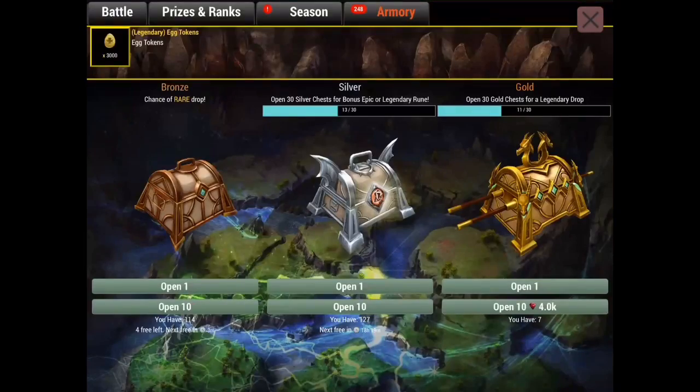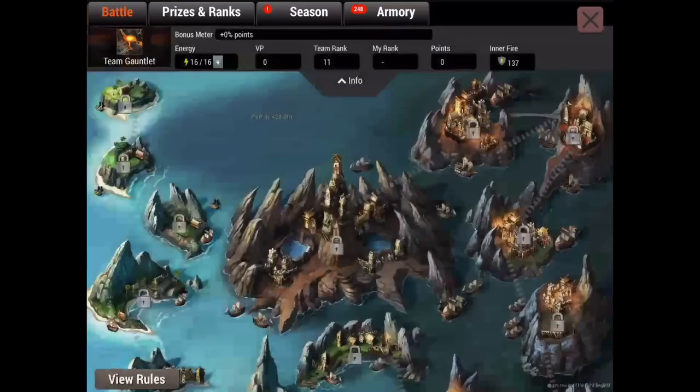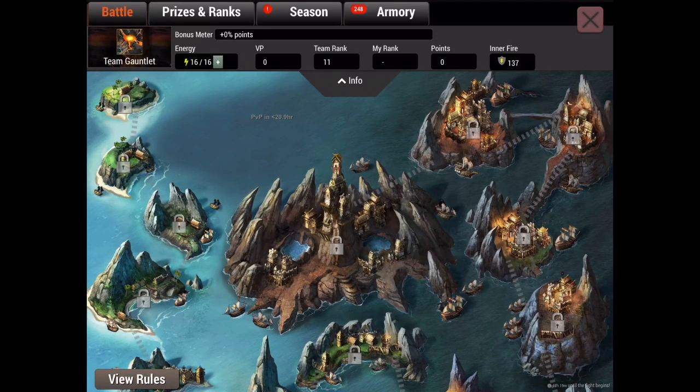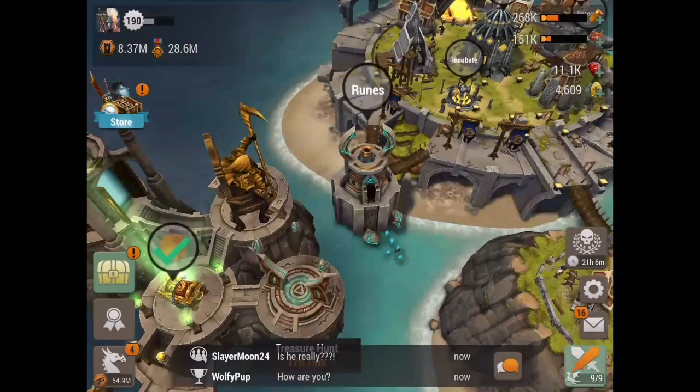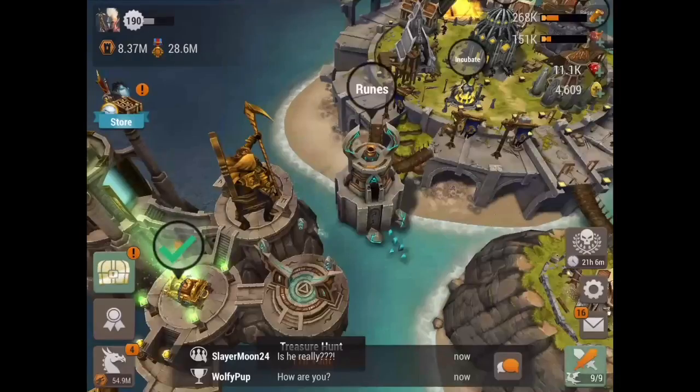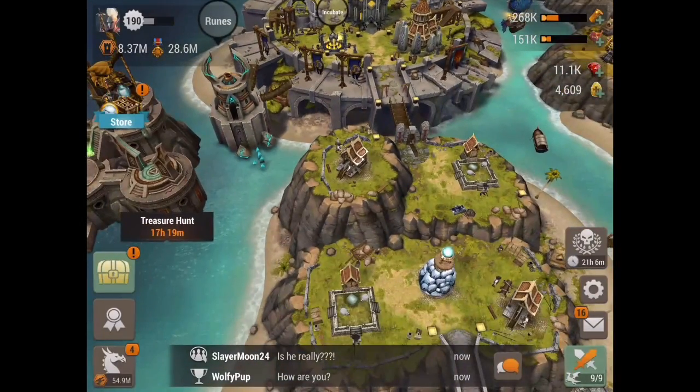If you have zero energy packs but 700 inner fires, what you can do is back your teammates. The way inner fires work when backing: if you use an inner fire while backing a teammate, you won't get any points yourself, but your teammate will get double the points they would normally get. It actually stacks, so you can use up to three dragons on your own attack and get 300% bonus. Also, don't use super attacks — it's a bad idea unless you're super pressed for time.